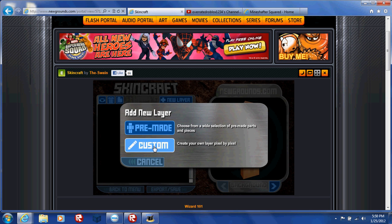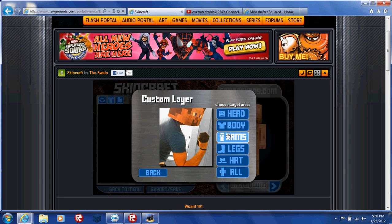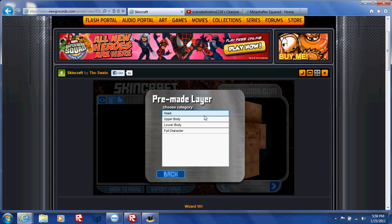Once you're on this page, you can make it pre-made or custom. When you go to custom, you can choose a target area like your hat, your legs, your arms, your body, your head, or just all of it.